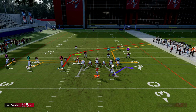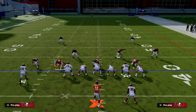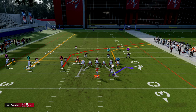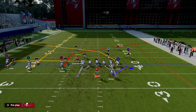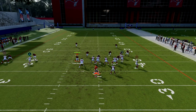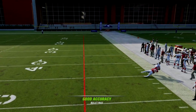What I like to do with this play is put the middle trips receiver on a streak. Then you have kind of two choices: you can put the tight end on a crosser and beat it that way, where you have basically a high-low in the middle of the field and that crosser will run all the way across the formation. Not a bad way to beat man at all.